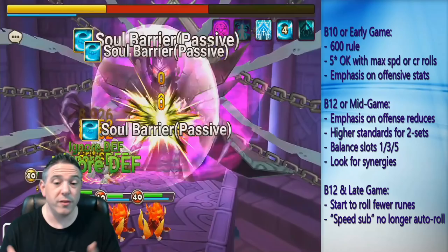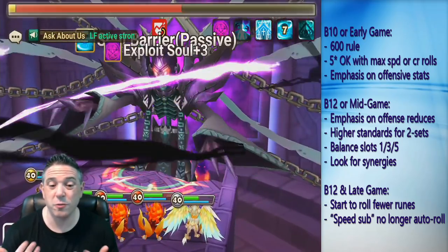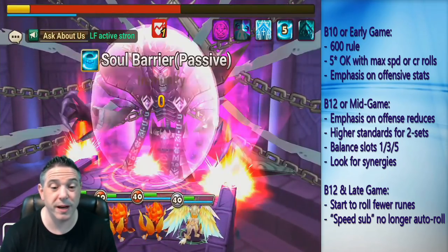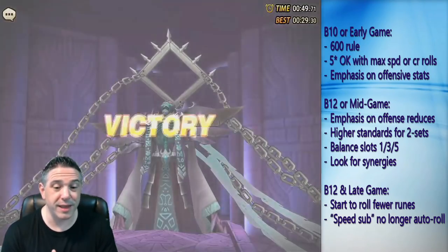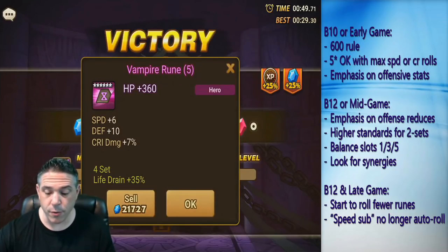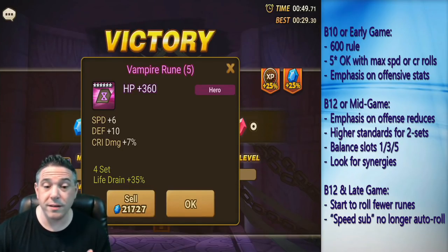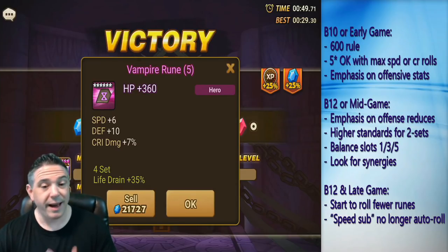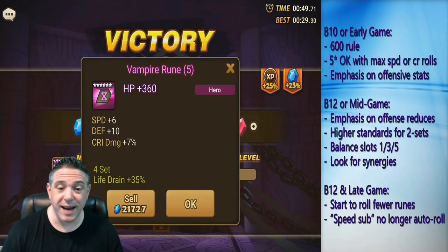The longer you farm these B12s, the higher your standards are going to go. For myself, I've been farming mostly Necro since the B12s came out because you make mana faster in Necro than anywhere else. I'm at a point where I'm basically no longer rolling any rare runes — I don't even look at them. If it's rare, I basically just sell it. And if it's a hero rune, I'll take a glance. Like this rune on screen right now — it has max speed, but it's flat defense and crit damage on a slot 5.